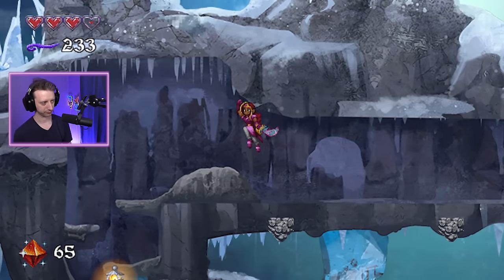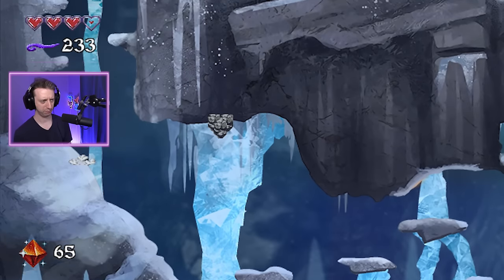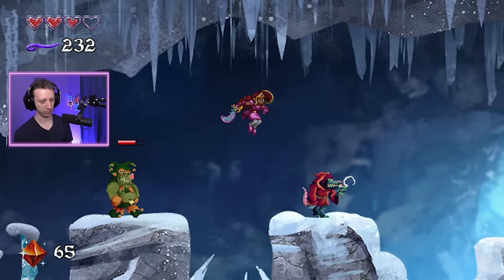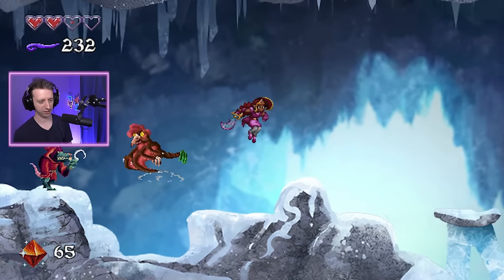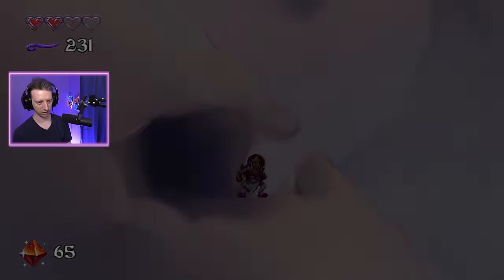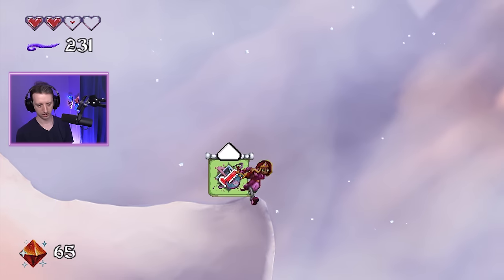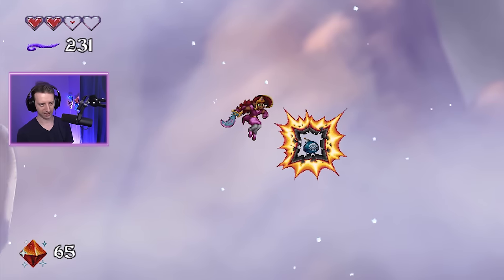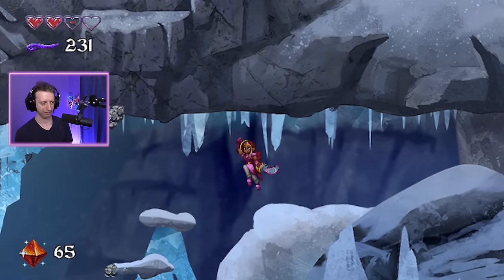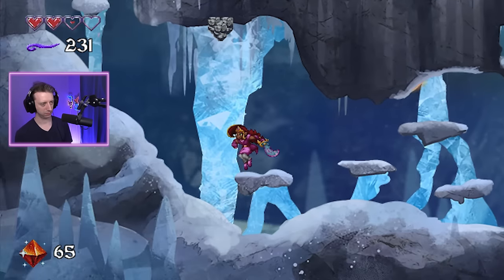I imagine for the items, you don't have to get them all in one go — you just have to get them, period. At least I'm hoping. Let's speedrun out of here. Any cool double jump areas I can get to? Got it — it's a bomb. That was it, it was a bomb.